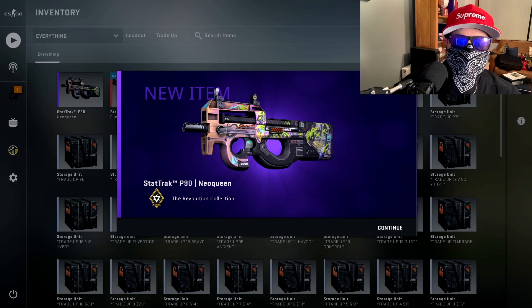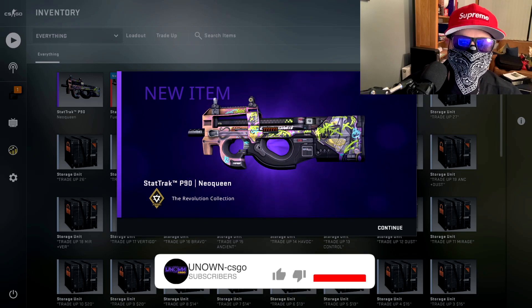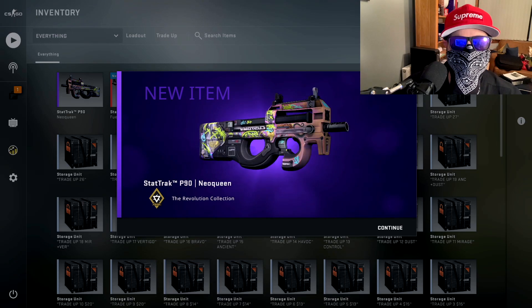We get the Neo Queen, so that is still profit. It's about just under $17. So if you want to win this, just like, comment, and be subscribed and I will draw it in a week.